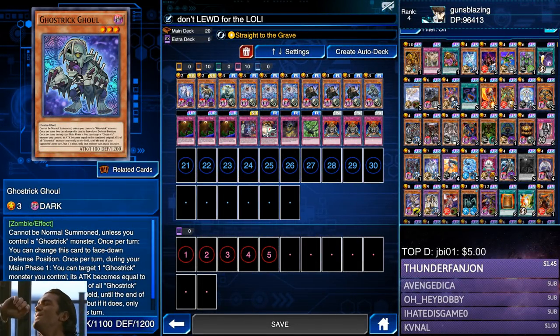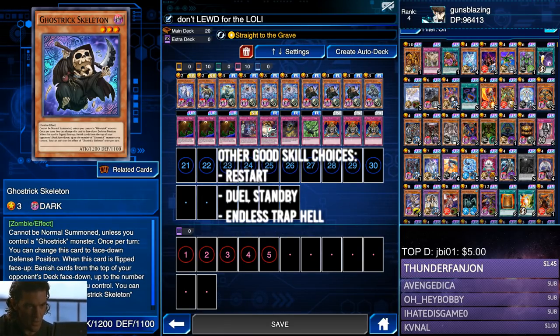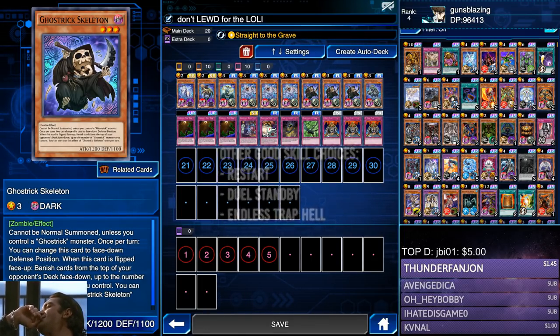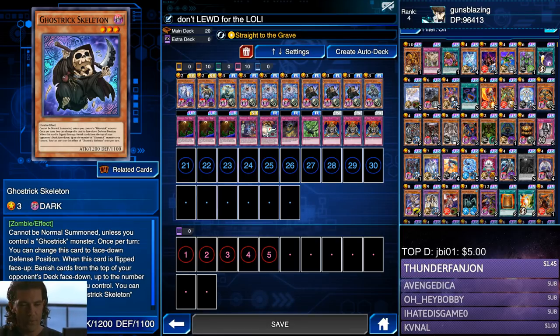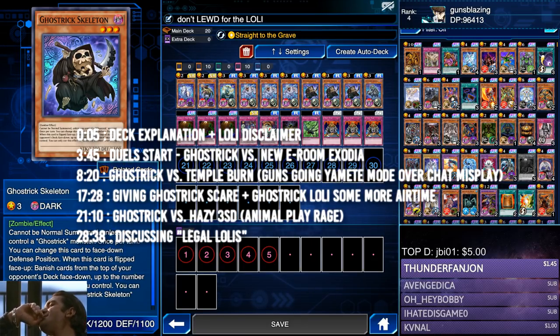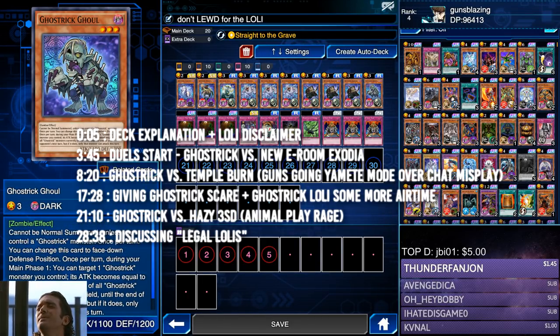What's going on, people — Guns Blazing, back at it again. Hope you're having a nice weekend. I'm back with that Ghost Trick deck. I played this deck around one or two months ago, but it didn't have all these new Ghost Trick cards from Bonds. I'm revisiting them, but the gameplay style is pretty much the same. The best way to go about it is milling with Ghost Trick Skeleton — the main bajo of the deck. Every time he's flipped face up, you banish cards from the top of your opponent's deck face down, equal to the number of Ghost Trick monsters you control. You can keep reusing that by flipping him face down and back face up. He also triggers when attacked while face down, and pairs well with Ghost Trick Scare which flips him face up.